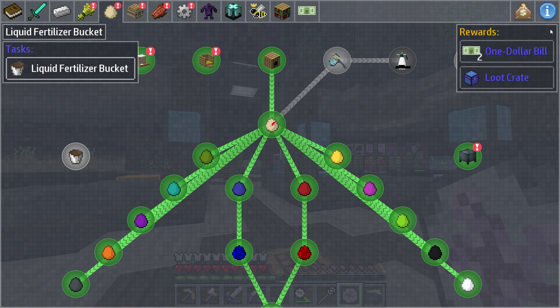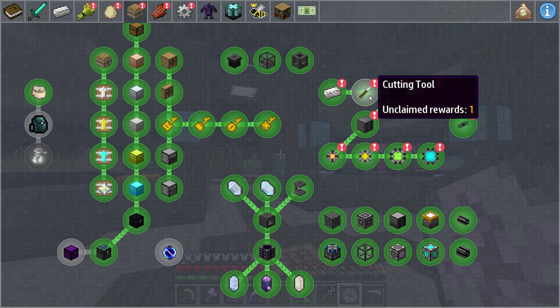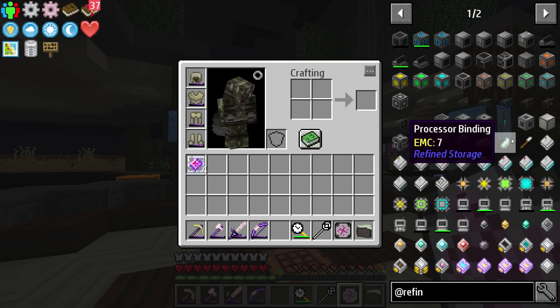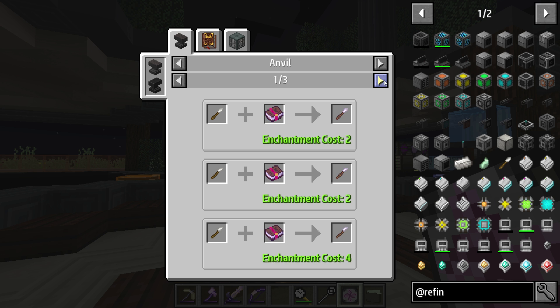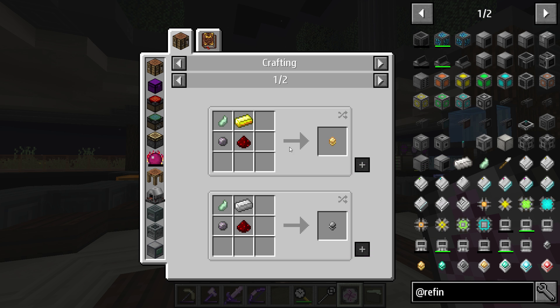Moving along, I went ahead and did all the Refined Storage stuff. I wanted to talk about Refined Storage for a second, because the cutting tool — as I noticed when I went to complete this quest — Refined Storage no longer even uses this tool. If you go to uses, you can see there are no uses for it. That's because the process binding is now how you actually make processors for this mod.